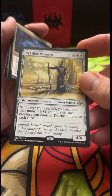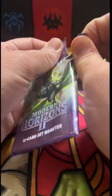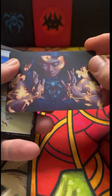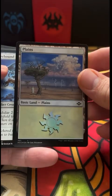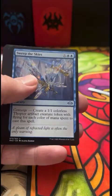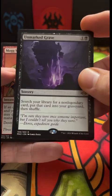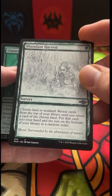Whenever you gain life you may put a +1/+1 counter on each creature you control — yeah, this is a pretty good card. That'd be fun for some more non-competitive formats. Blossoming Calm art — one of my favorites. I swear they somehow got that to look like it's foil even though it's not. It's just so beautiful. Absolutely gorgeous planes foil — look at that lightning in the background, that's perfect. Westfall Bridge, Taramark. Fractured Sanity — for all you mill lovers out there, great card — and an Unmarked Grave.